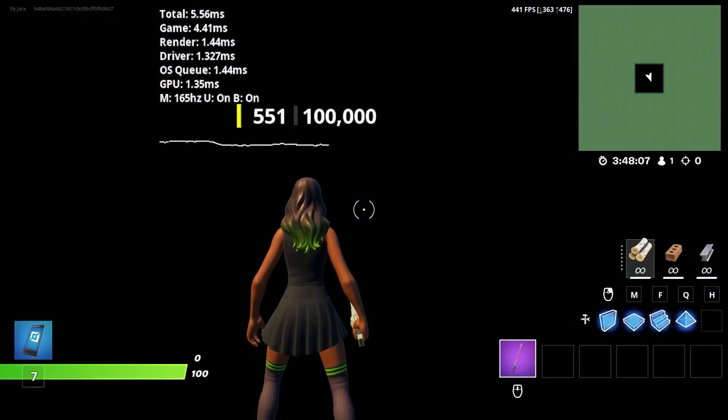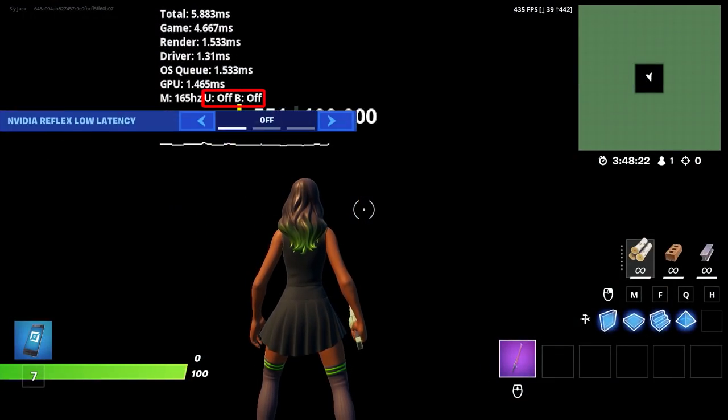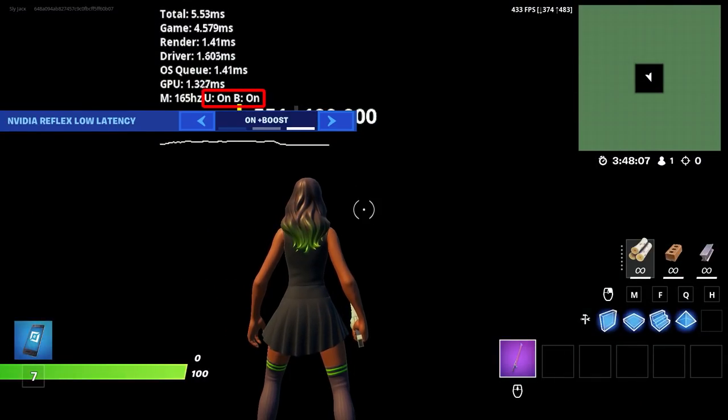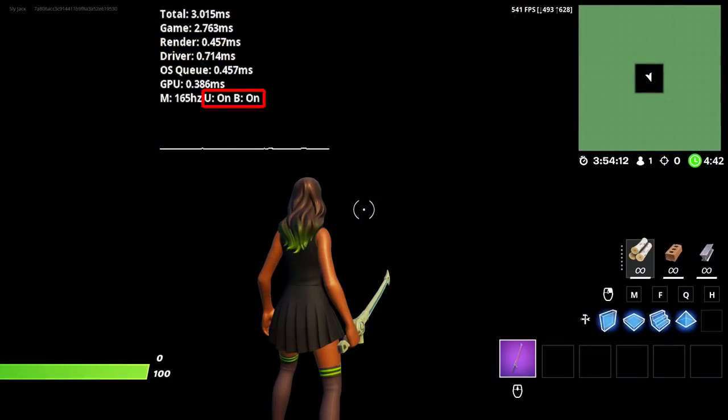If you don't believe me, look at this. The last line here shows your monitor's frame rate and NVIDIA's Reflex Low Latency settings. If Reflex Low Latency is off, both will say off. If it's on, the U will say on. And if you use on plus boost — which you should — the U and B will both say on. Now when I swap my game back to Performance Mode, both of them are still on.